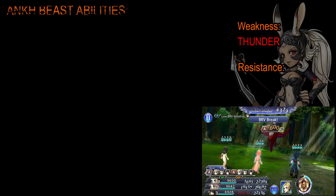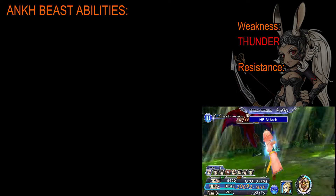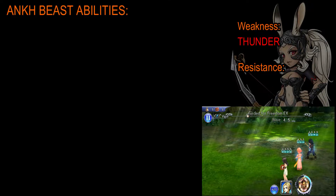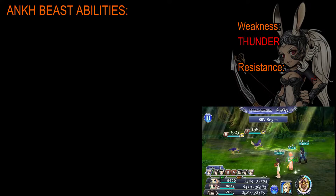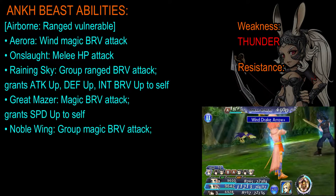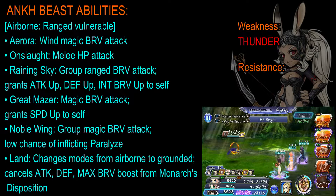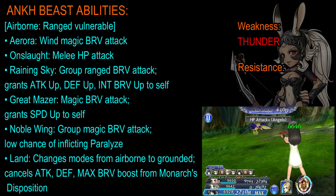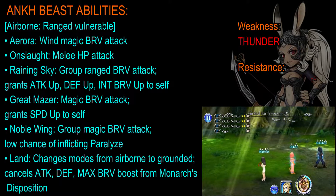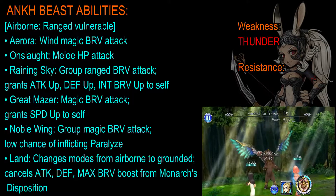As always, we will start off with the weaknesses, resistances, and the abilities of the last boss, which is the Ankh Beast. The Ankh Beast is weak to the thunder element and doesn't have any resistances. As for its abilities, there are two different kinds. The first is the airborne stance, which adds a weakness to the Ankh Beast — ranged physical attacks. So if you have any characters with ranged physical attacks, they are going to be helpful.